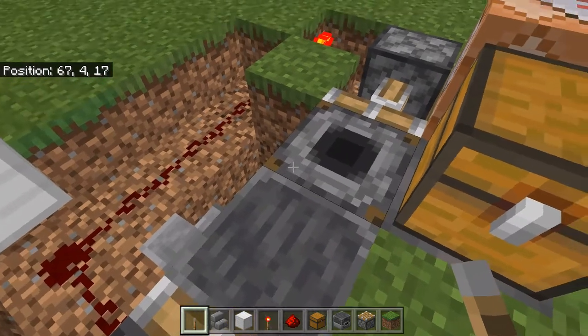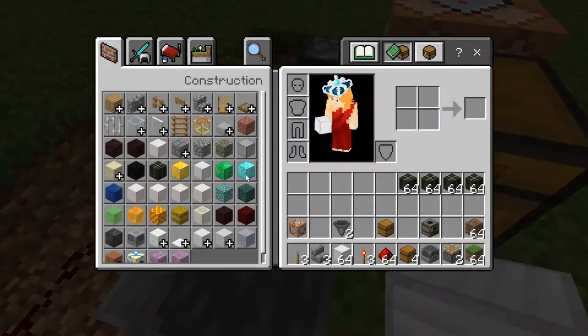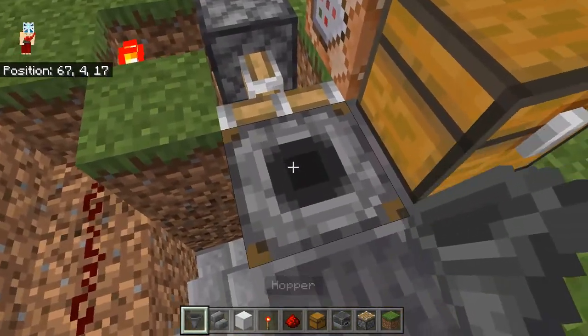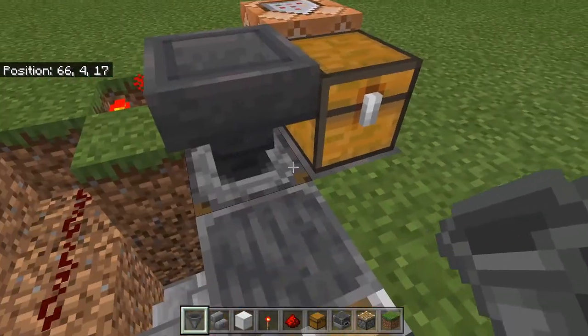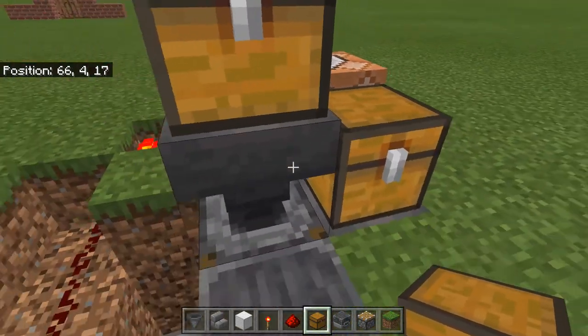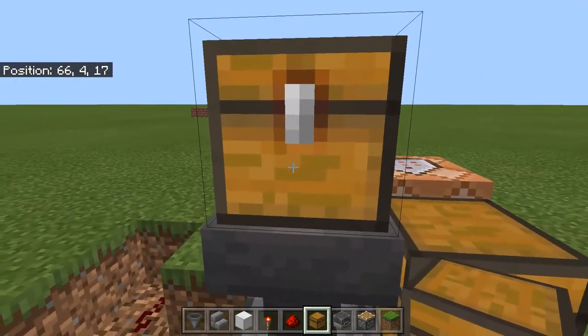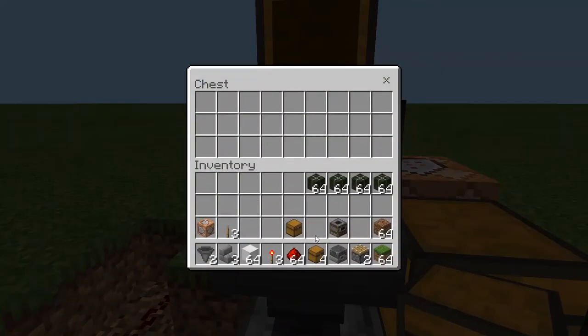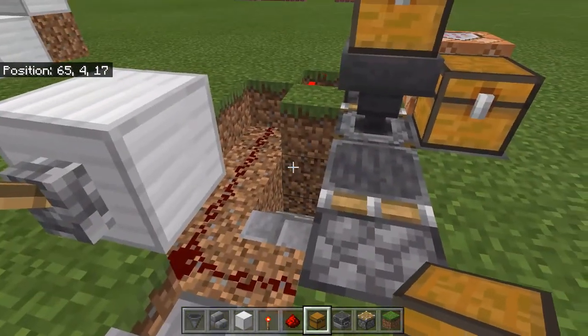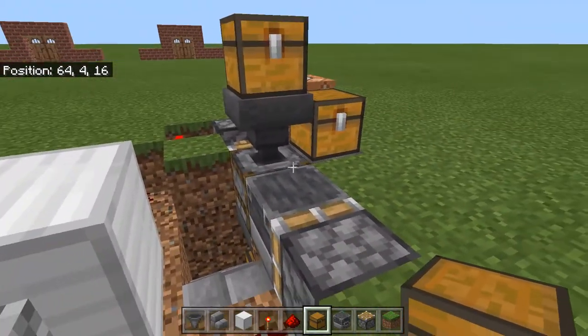Next we want to make sure we have a trap chest with a hopper on top, then another chest. This one doesn't have to be a trap chest, it's okay if it is though. This is going to be where you put whatever you want to process.